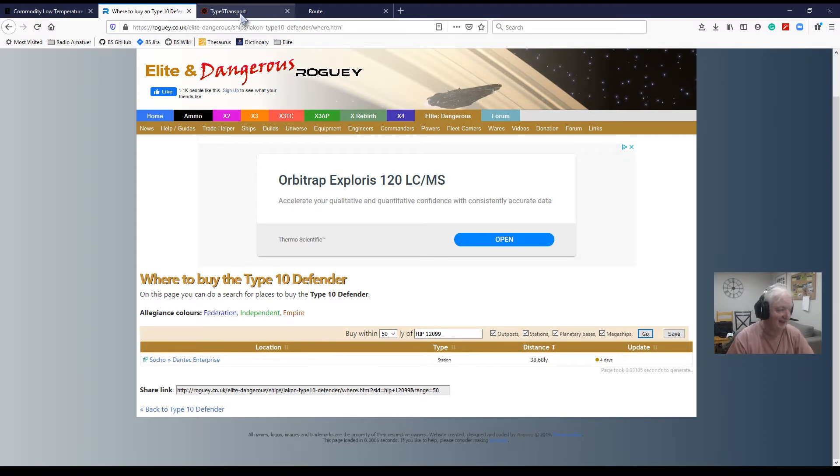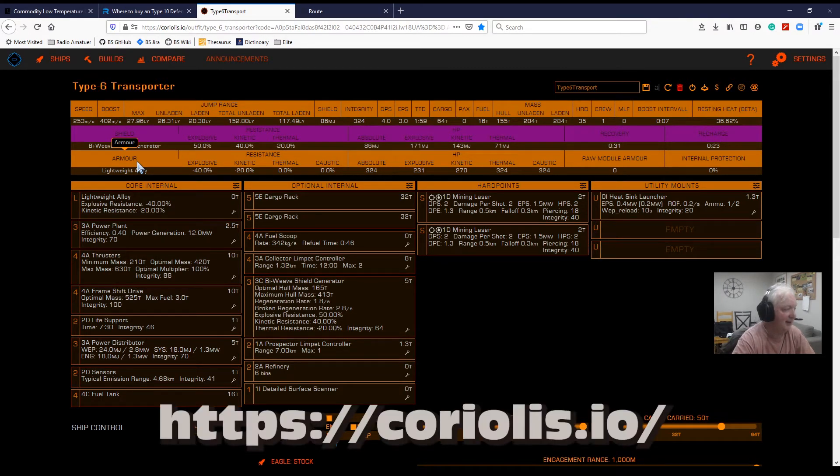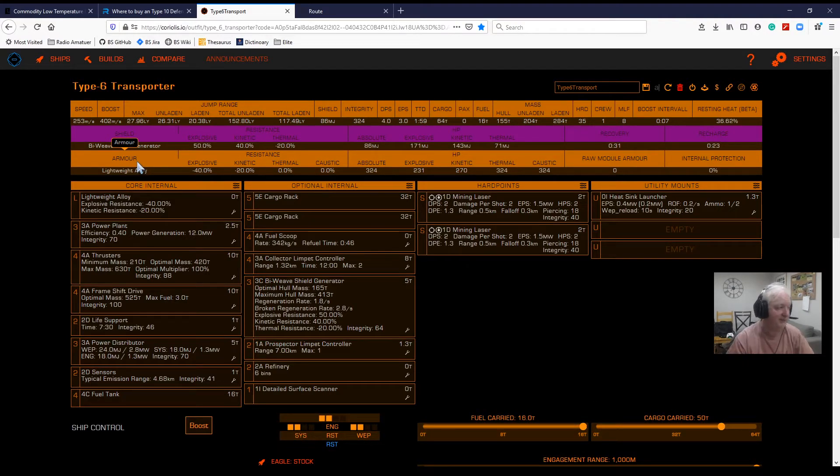Our next site is coriolis.io — C-O-R-I-O-L-I-S dot I-O. What a great site this is. It is purely for outfitting your ship. I have a Type 6 transporter here — this is how I've kitted it out.